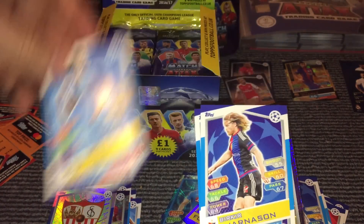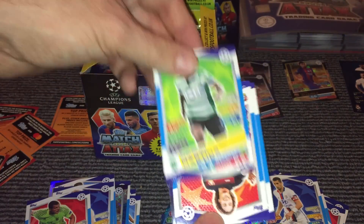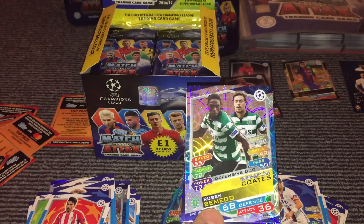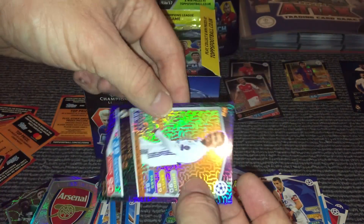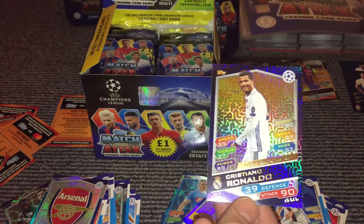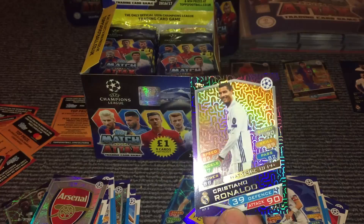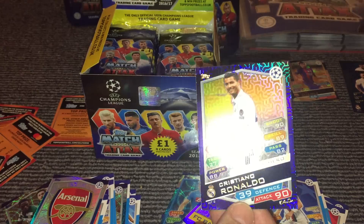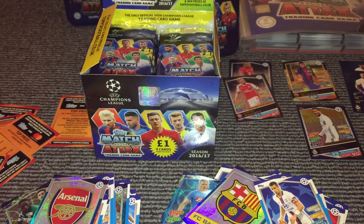Then we have Stones, Bjarnason, Cesar, Martins, Baumgartlinger, Gaetan, and then we have a Defensive Duo card for Coates and Semedo, then the Arsenal badge. And then we have a Hat-Trick Hero for Ronaldo — a pretty cool card. I think the Hat-Trick Heroes are reasonably rare. Looking on the back here, it says 1 in 20 packs, so twice as rare as the Hundred Clubs which are 1 in 10. That's a pretty cool card to pull in the first few packs.